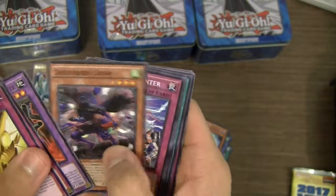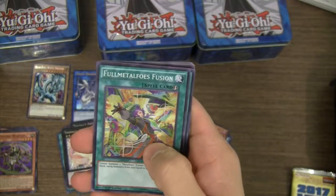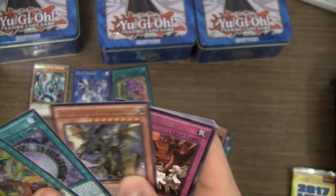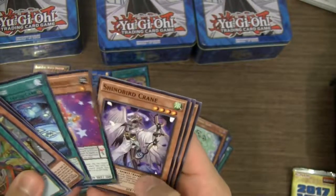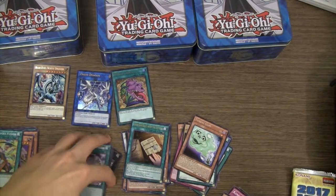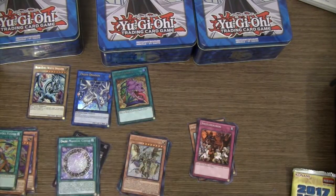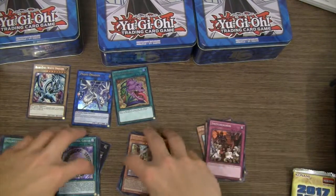Ancient Gear Howitzer, Shinobird Crow, Metal Foes Counter, another Fairy Tail Snow, and a full Metal Foes Fusion for our Super. And then wow — another Dark Magical Circle for our Secret! And Masterpiece the True Draco Slayer for our Ultra. Switcher-oo for our Rare, and the rest of the Commons. So nice — two Dark Magical Circles, that's great. Maybe I could get three of those. Hopefully I do get Magician's Navigation as well. I'm glad I haven't pulled Full Force Virus or really any of the other secrets I don't care for. Yeah, I'm pretty happy with these three tins.